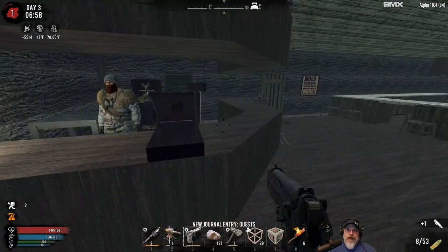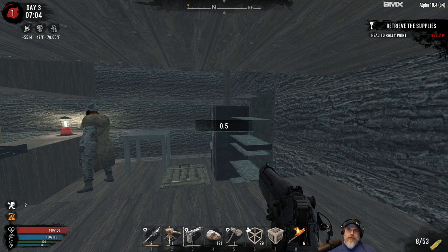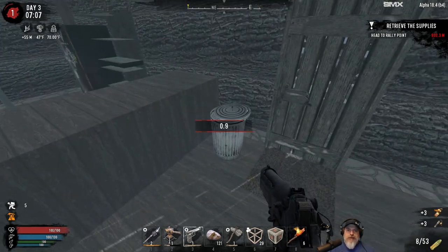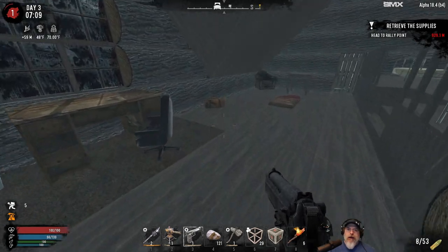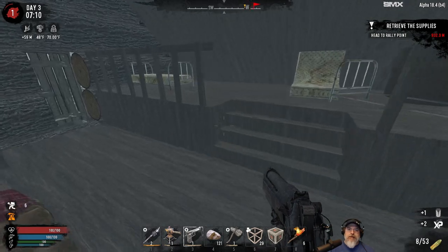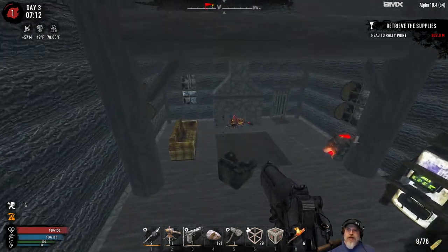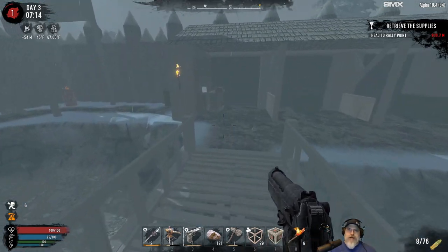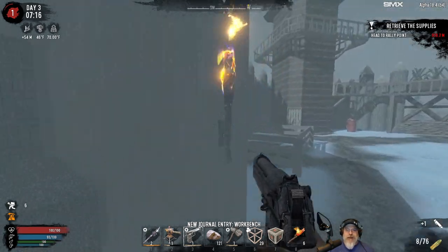We have eight lockpicks - let's see if we can cheese this open. Nice, a green hunting rifle - I will take that, that is a nice prize. We have two munitions crates to loot, a duffel bag, and a few other things - a can, a box, 23.9 mils, I'll take those. The workbench works too - we've got a working forge and a working workbench. Trader Hughes is really being good to us.